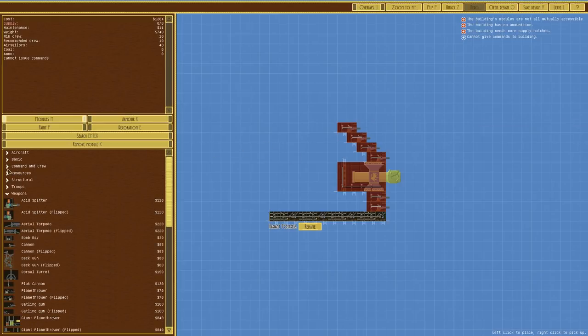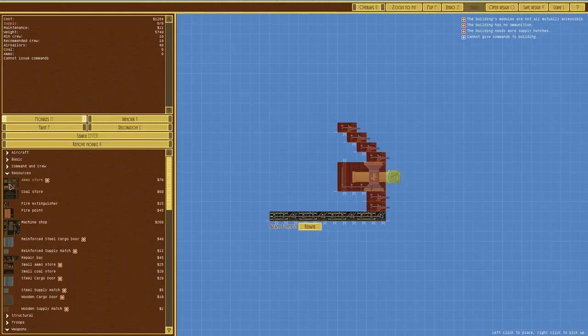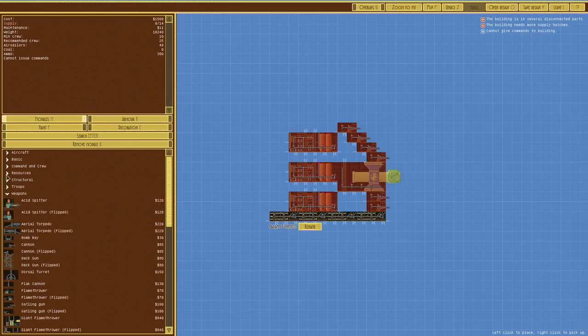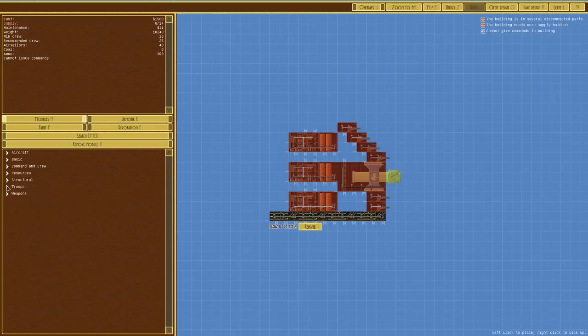We'll go over to resources - ammo store. I'm going to put the ammo store further back than perhaps necessary. I'll split them up, and put a couple of fire points in - probably there and on each floor like that. It's only costing us a tiny bit and the weight doesn't matter. However it requires a bonus of fire extinguishers, which we've set ourselves not to use, so that's fine. We need corridors - we'll run corridors straight across.